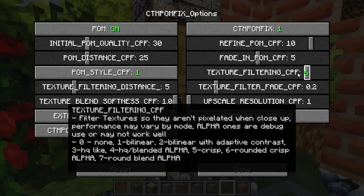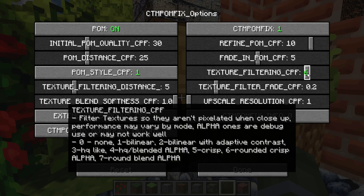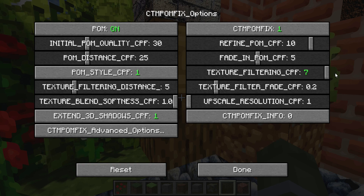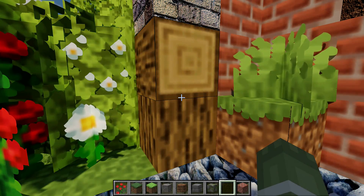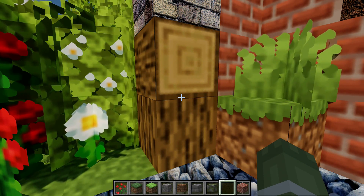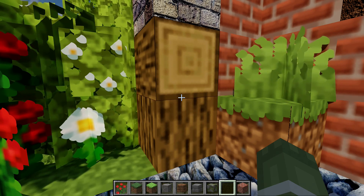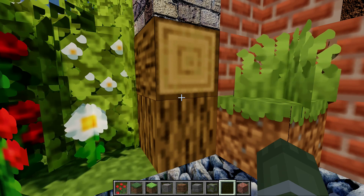Option six is another crisp HQ that's based on a round blend instead of bilinear. It does not work that great yet, so I'm not going to show it off. And number seven is very similar to bilinear, but it uses a round blending technique — however, this one does not work great on cutouts right now, so I would not use it.